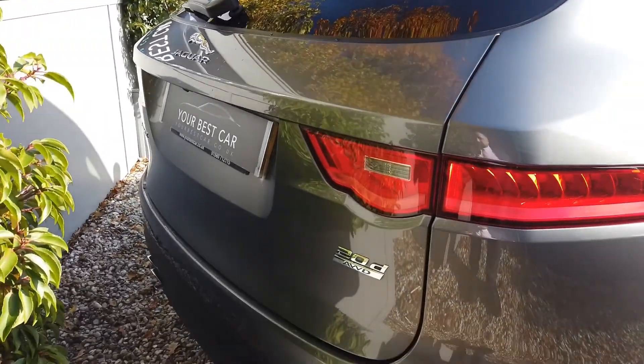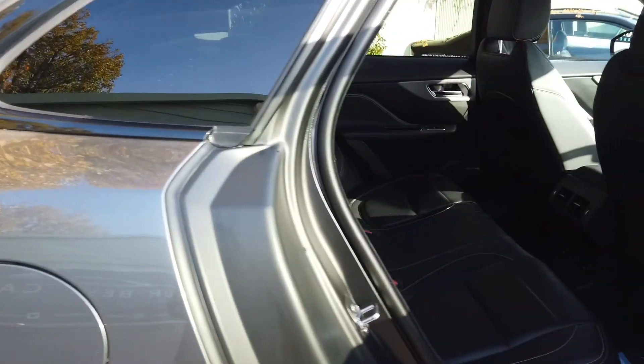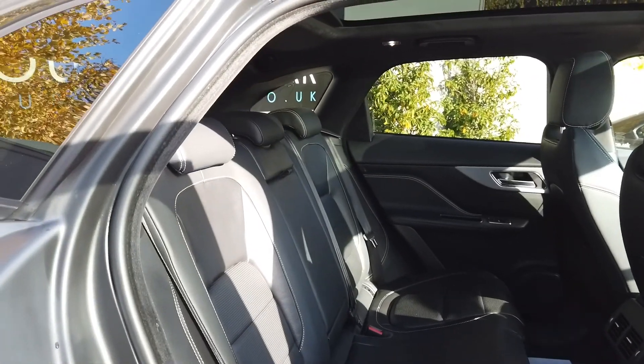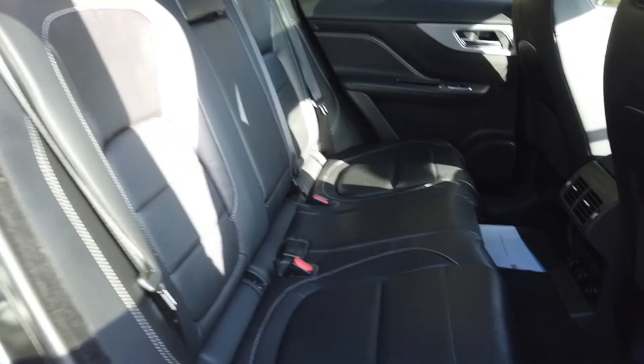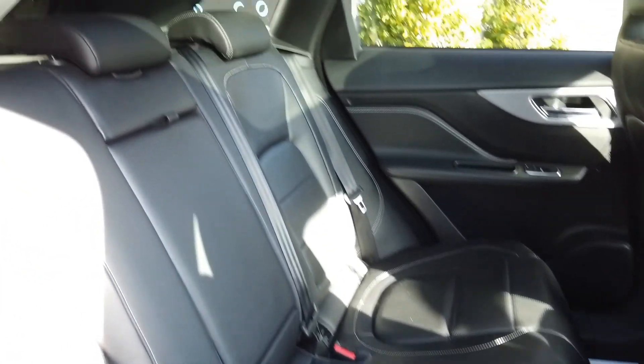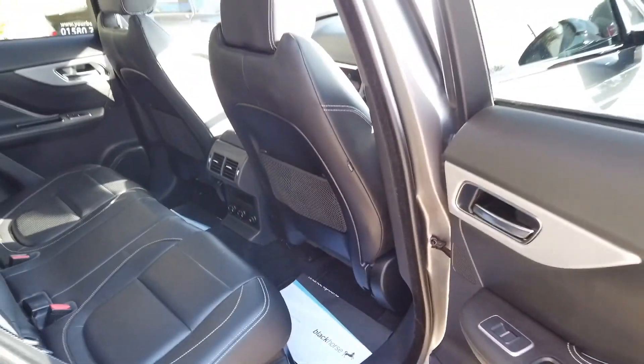This is the 20d — just 180 brake horsepower, eight-speed automatic. The leather inside looks just beautiful and completely unmarked. The rear seats look like they haven't even been sat in — it's a great looking car.